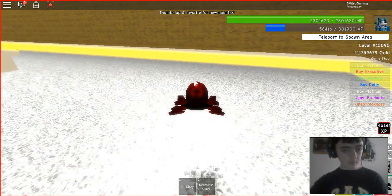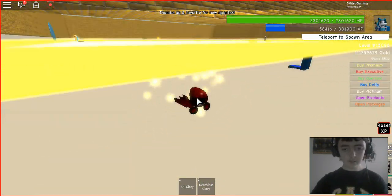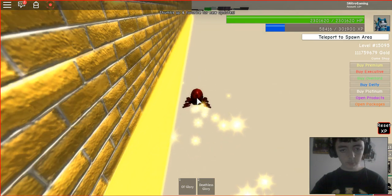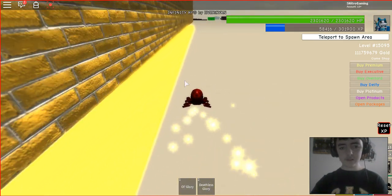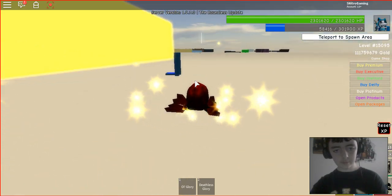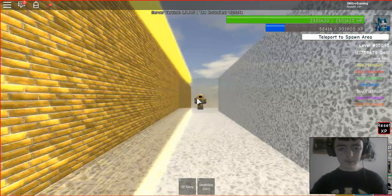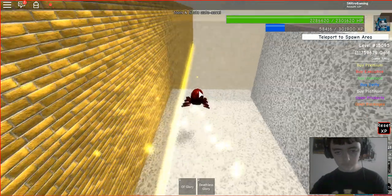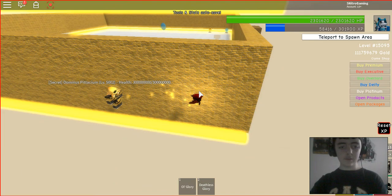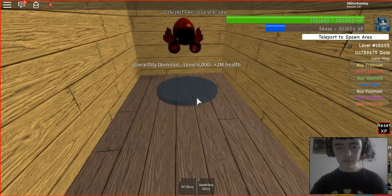Now you want to go over to here and face the wall like this, then go into this little gap. Just slowly walk across here — don't mind the Haven Guardians, they can't get you under here, there's a gap so they can't follow. Now jump up here, and if you have no armor, avoid this guy completely. Obviously he can't kill me because I have really strong armor. And there you have it: the Unearthly Dominus with 2 million health.